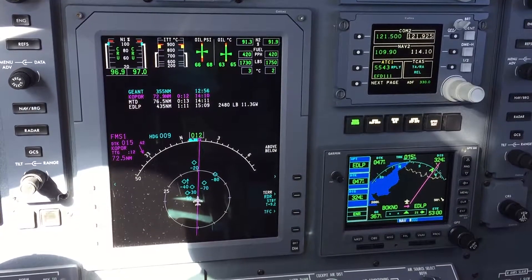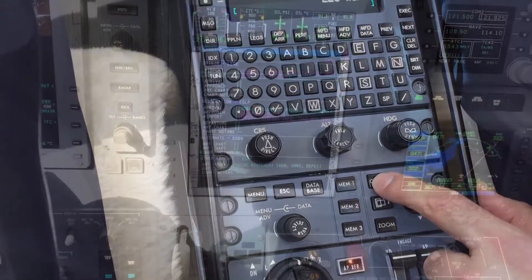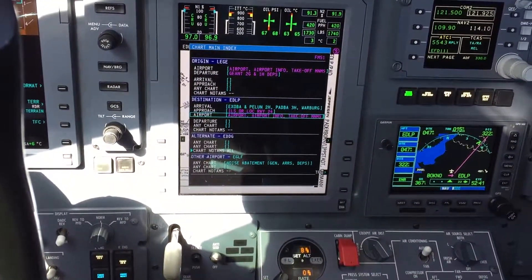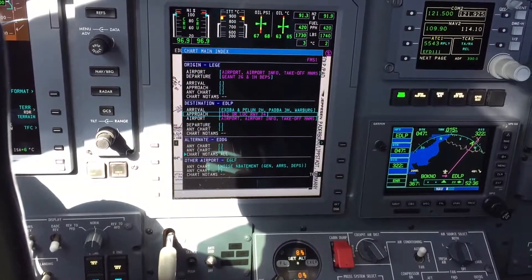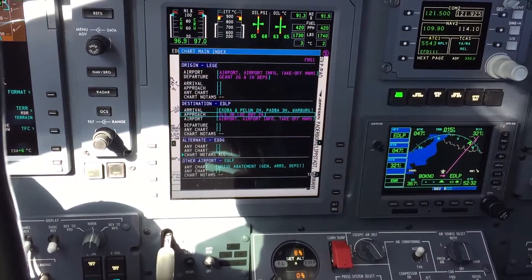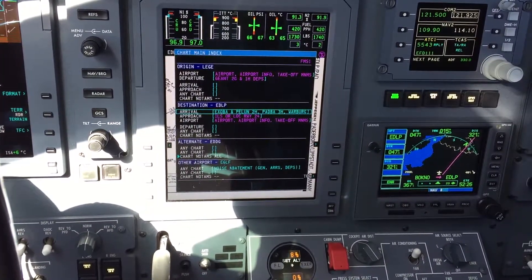We now want to show you how we configure the CJ3 for an IFD with a chat button. We go to the arrival airport, which is Echo Delta Lima Papa — that is Paderborn in Germany. We have here pre-configured the ILS Localizer Runway 24 and an Exurba Benun Atpa Bravo arrival route.